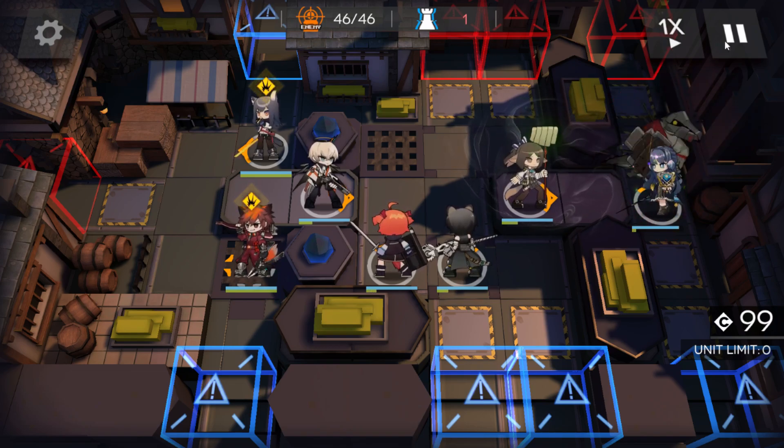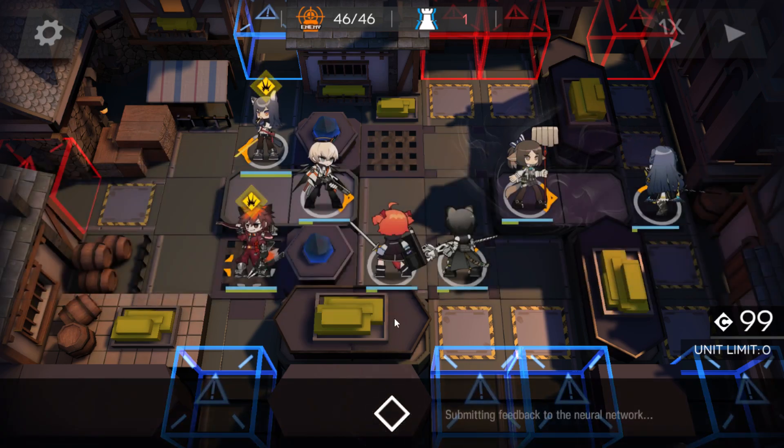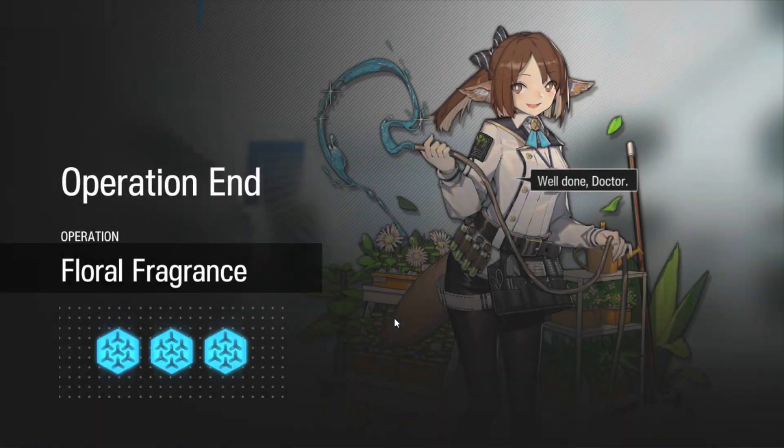And that's it guys — that one's nice and simple. Just bear in mind where you're deploying. If you want to move Chieff forward one and face him up, that's fine because his AoE skill will actually help out Texas. You can use skill 1 or skill 2 — once again, this map is nice and simple. It's really just making sure that those waves are dealt with in the proper fashion; you'll need to use skills at the right time, but other than that, that's it. Nice and simple. I hope that helps guys and gals — if it does, like, subscribe, and any questions or queries, leave a comment and I'll do my best to get back to you.